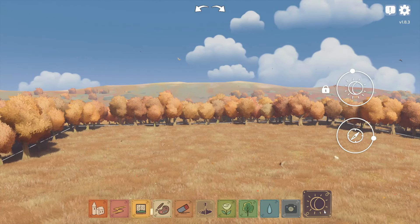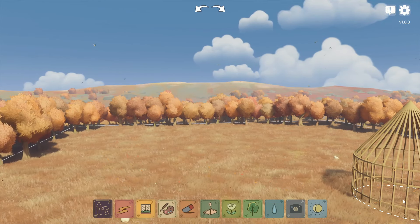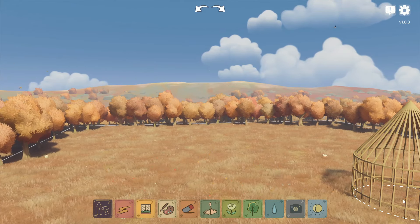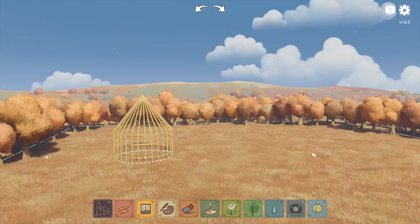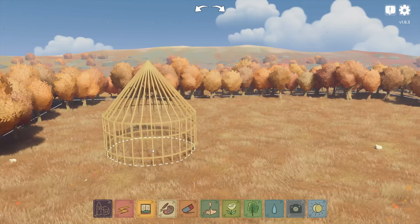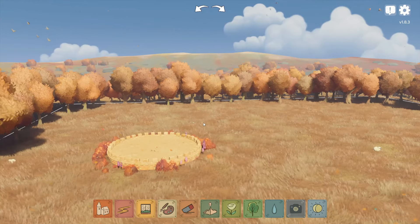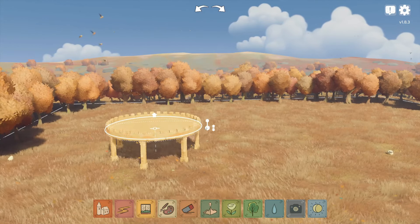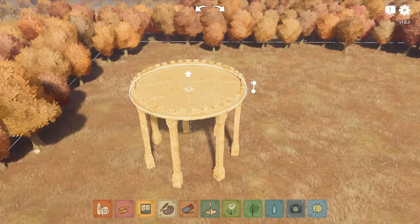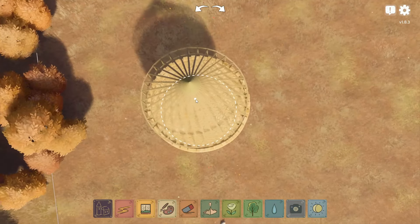My biggest goal with this specific build was I didn't just want to have a square building on a flat surface. That's kind of all I've been doing so far, because for some reason, the most intuitive building game is just not intuitive for me. I challenged myself — I wanted to have some elevation, and I wanted to use a couple of the techniques that I've seen other people using. I wanted to try a floating building, and then trees around it to give the illusion of a treehouse.